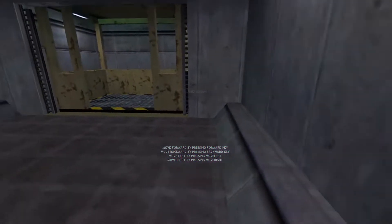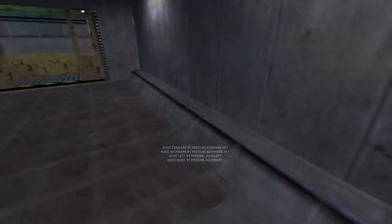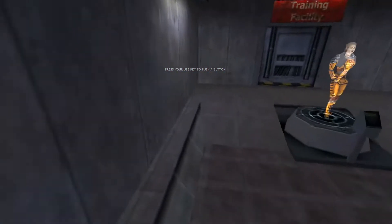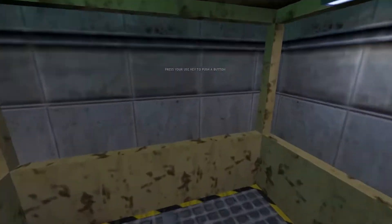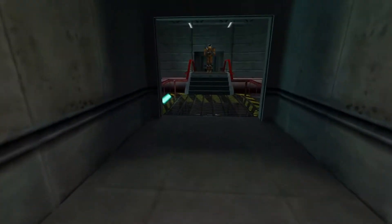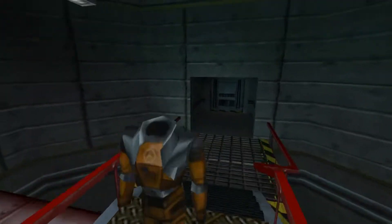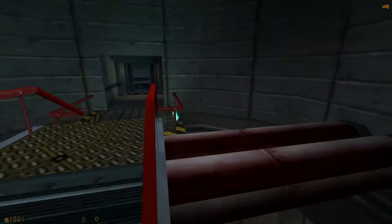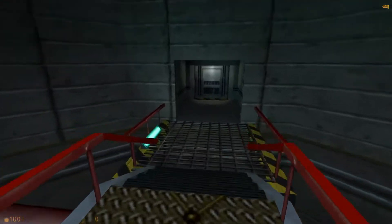Hello and welcome to the Black Mesa Hazard Course, where you will be trained in the use of the Hazardous Environment Suit. I am your holographic assistant. Let's begin by stepping into your suit — you can see it suspended up ahead of you. If you see one of these buttons, press it. Welcome to the HEV Mach 4 protective system for use in hazardous environment conditions.